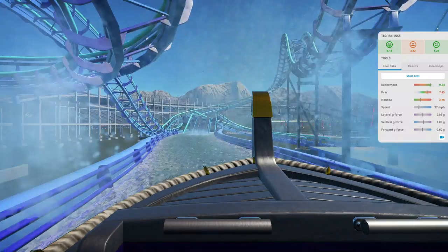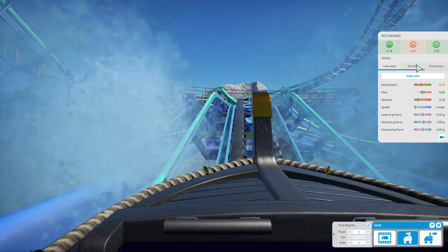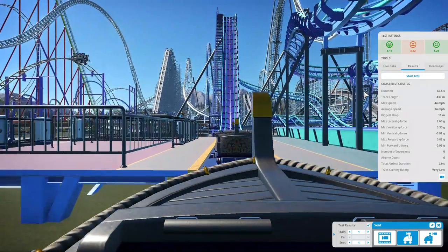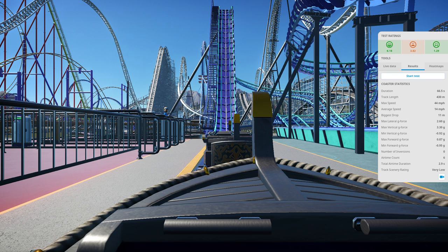Let's see the results. The duration is 86 seconds, that's 430 meters of track length. Average speed is 44 miles per hour, max speed 40 miles per hour, drop height of 11 meters, max G-force 2.8, vertical degree something, minimum vertical G-force minus 0.91, lateral G-force 0.87, negative lateral G-force 0.59. Six airtime moments at 2.9 seconds total.